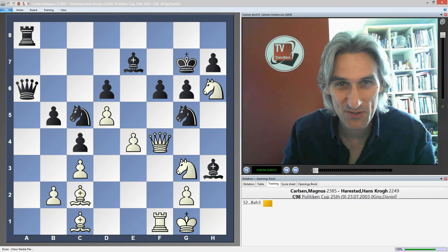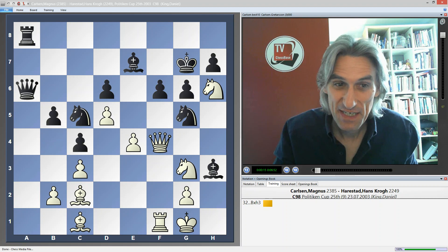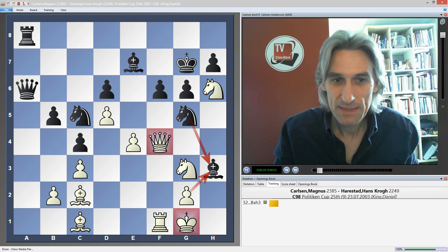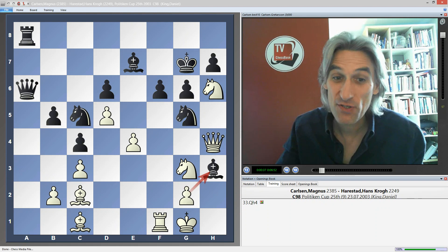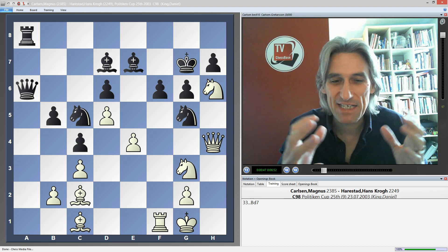Continuing my series on Magnus Carlsen's best 10 finishes. In the last video I left you with this position where Carlsen has the white pieces in a Spanish. Black has just played bishop takes pawn - that bishop can't be taken because there'll be a knight fork. But Carlsen came up with a wonderful solution: he plays Queen to h4, threatening to take the bishop, and the queen also hangs onto the knight. So the bishop has to retreat.